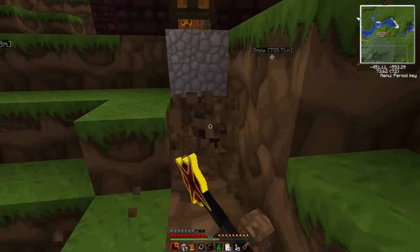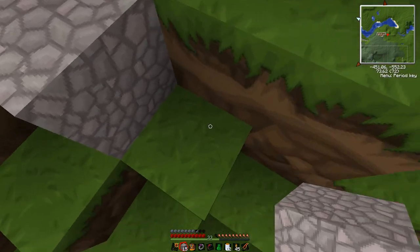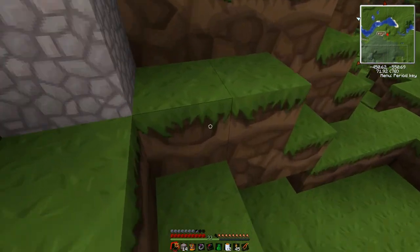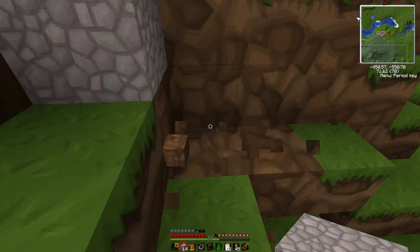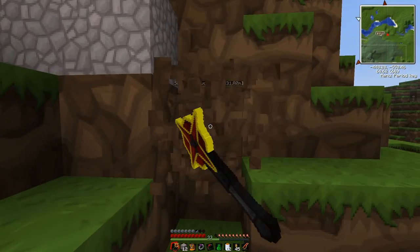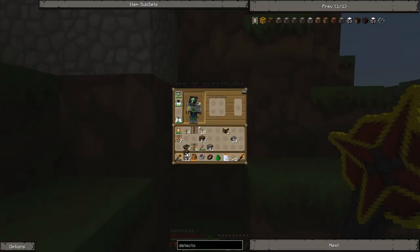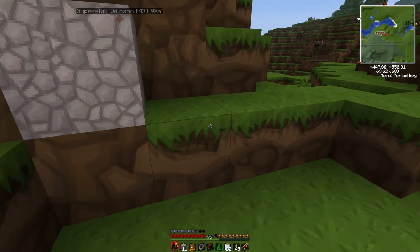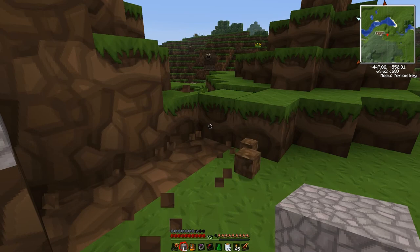I suppose I could come across from this side. So of course, any railroad I put out here runs the risk of having bad guys spawn right next to it, and then stand on it and all that good stuff.